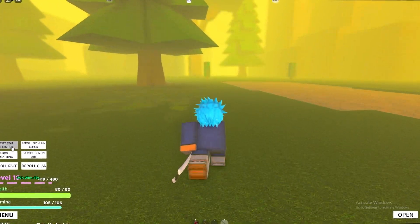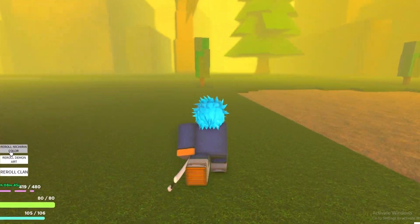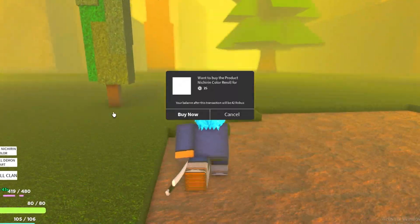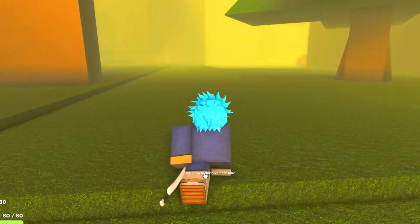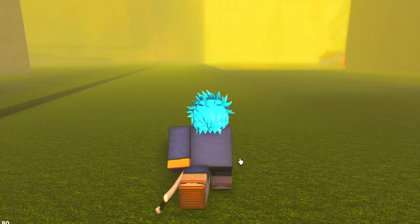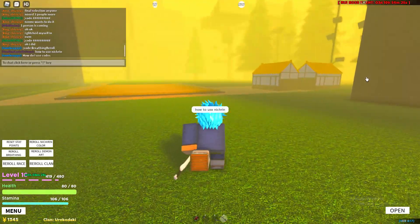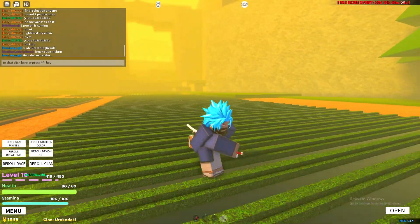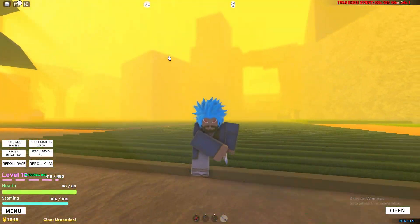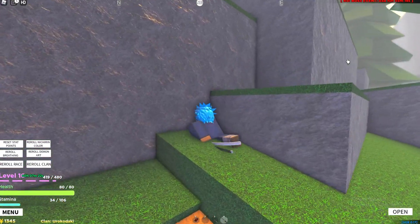As you guys can see on the bottom left, you can basically change things. We got a bunch of new things you can spend your Robux on — you can re-roll your color. I'm not sure what this is. How to use Nitirin — I'm not sure if that's how you say it or not. Look at this: not a lot of people actually know how you redeem codes in this game.